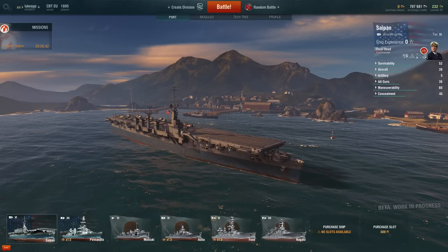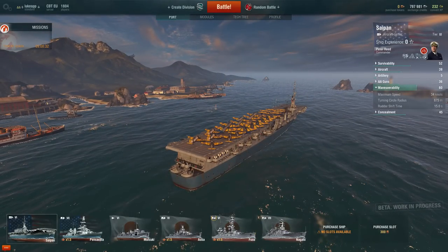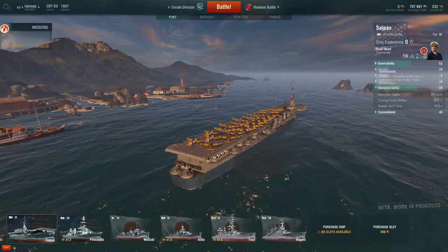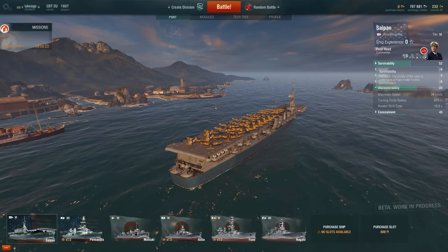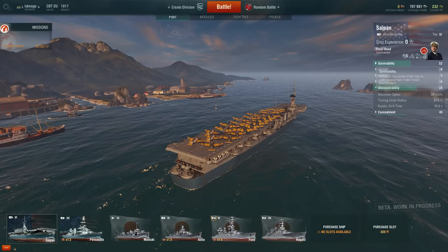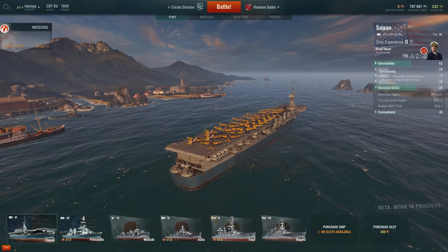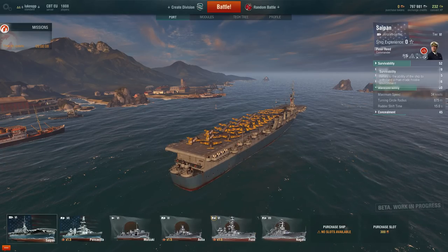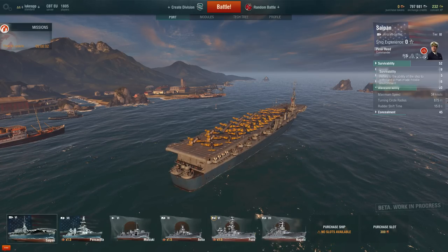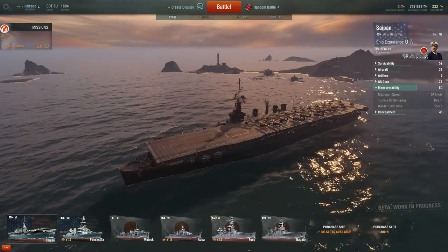Back to the Saipan — maneuverability. 34 knots is max speed, which is great for a ship this huge. It has very high survivability at 41,000 health and goes 34 knots, which is the speed of an average cruiser. Destroyers go around 40 knots and battleships around mid-20s to 30. I always get this thing to go the other side of the map, well away from combat, get the planes going, and kite enemies around. Never get this in close proximity to anything, because it will burn and die very quickly.